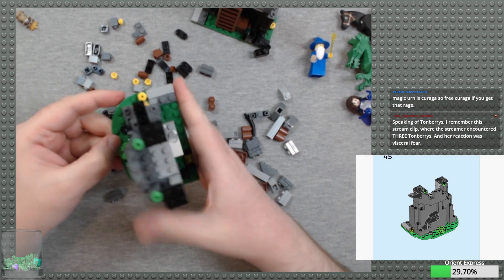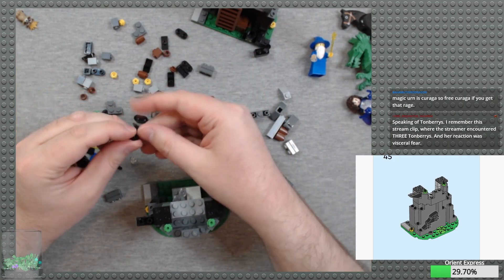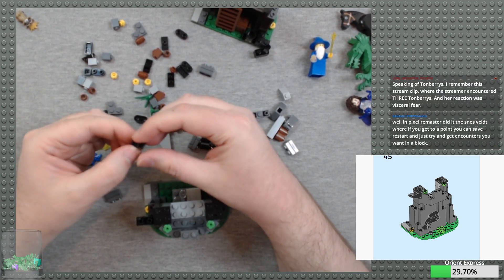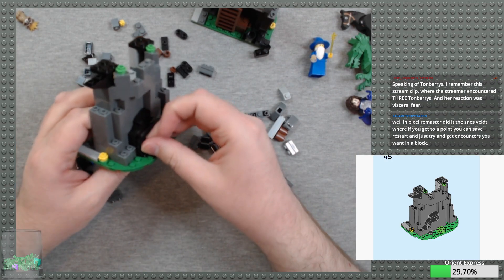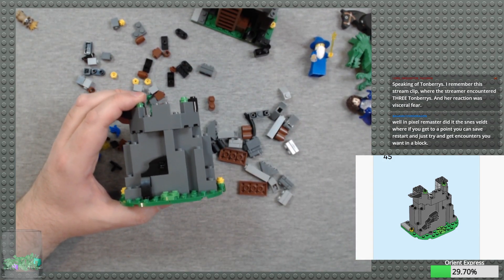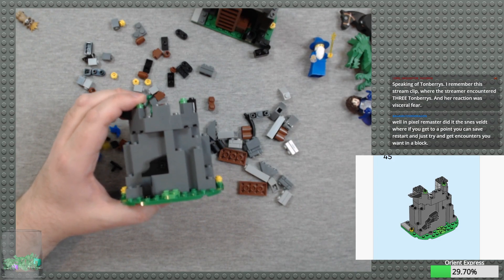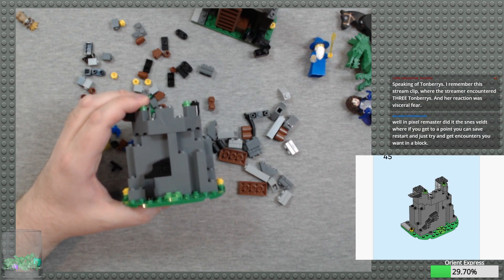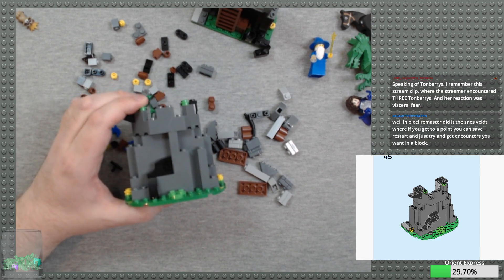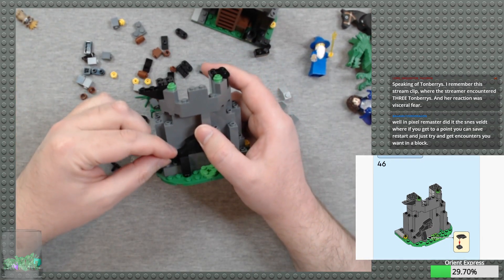There is an episode of Final Fantasy Tactics coming up — and by coming up I should clarify it could be a little while; I have pre-recorded a lot of stuff for that — and there is an encounter where we have three Tonberries. The Pixel Remaster does it in the SNES way where if you get to a point you can save, restart, and try to get encounters you want in a block.